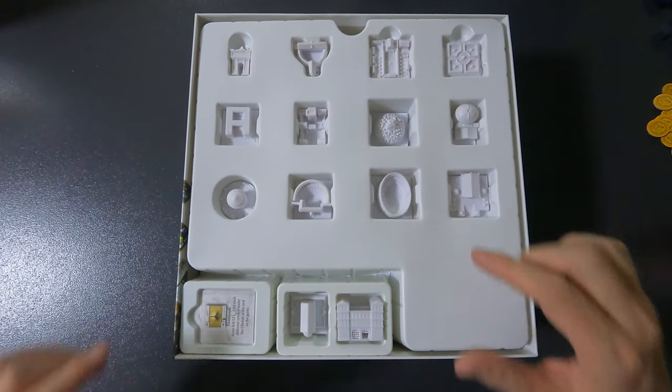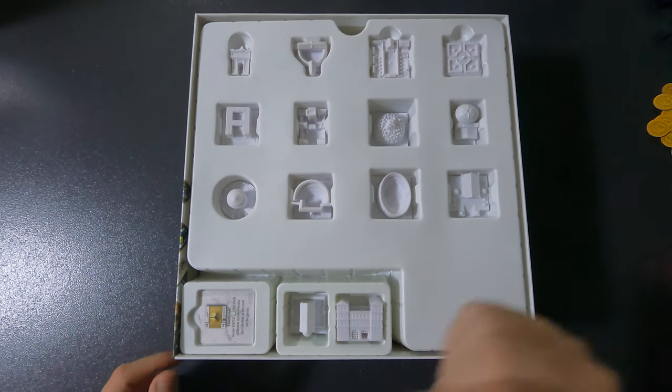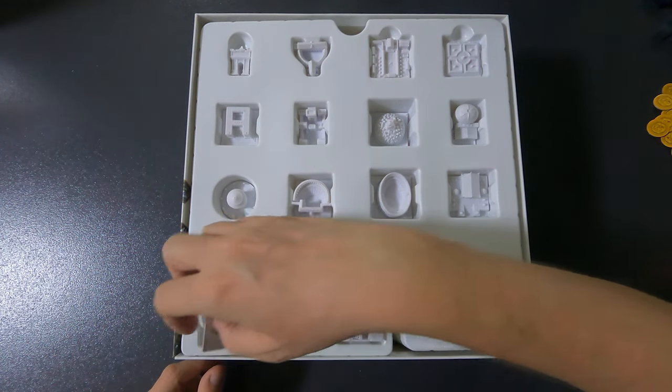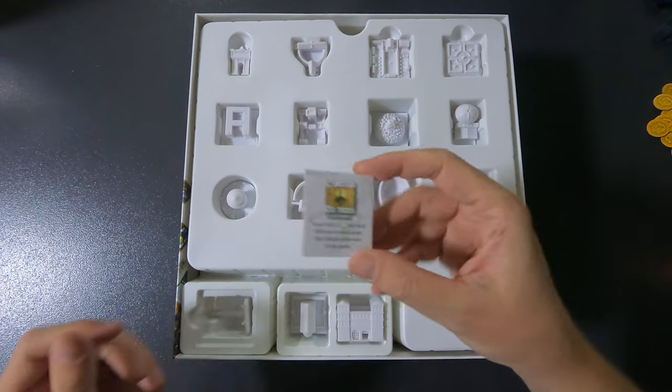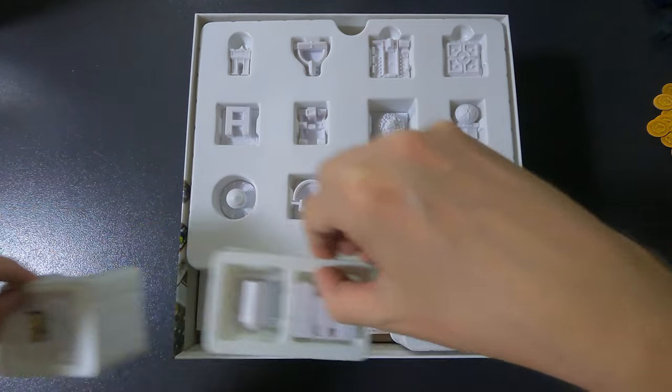These are the monuments — this is from the expansion, this is the mini expansion I guess, with the obelisk. You can see I put the little explanation card on top of it; you have the tile as well, but I put that in the box. So let's take these out for now.